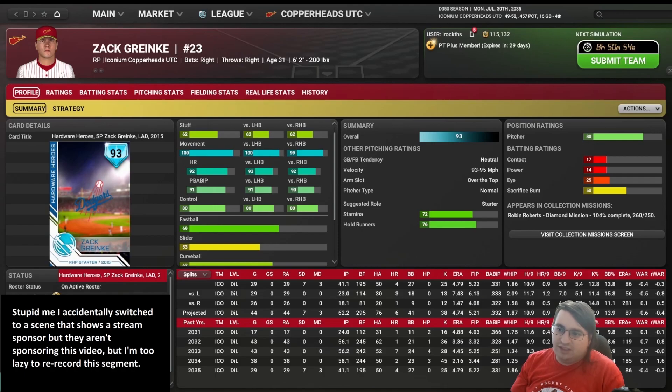Hold runners is the final pitching rating. It represents a pitcher's ability to control runners on the base paths, mostly runners on first and second. Hold runners lowers the stolen base attempt rate, increases the caught stealing rate, increases pickoff attempts, and increases pickoff successes.